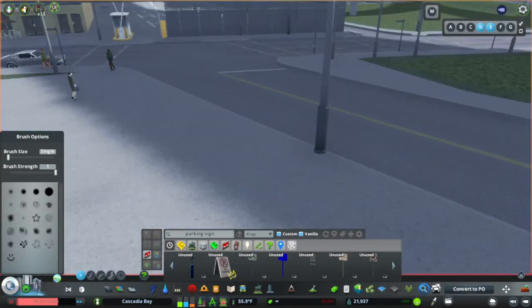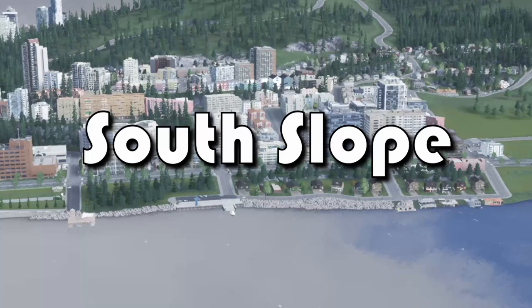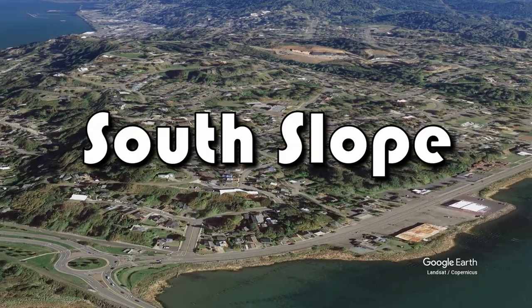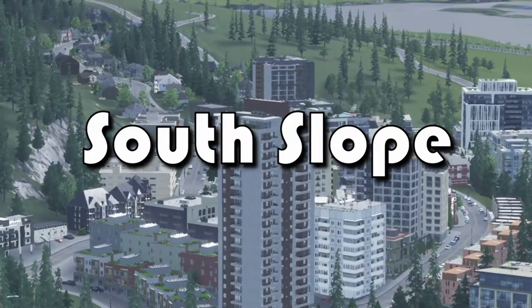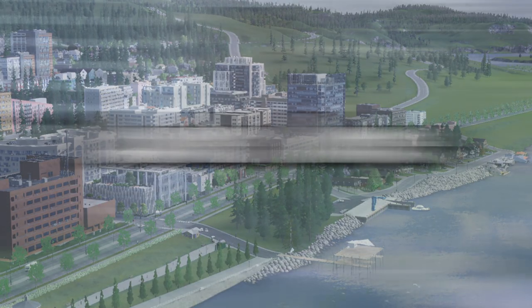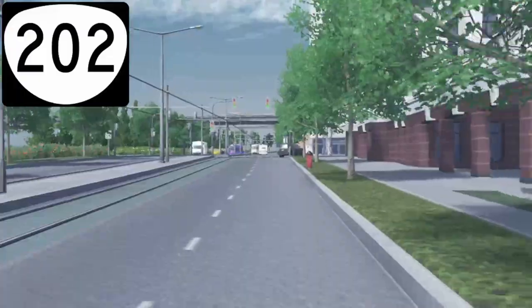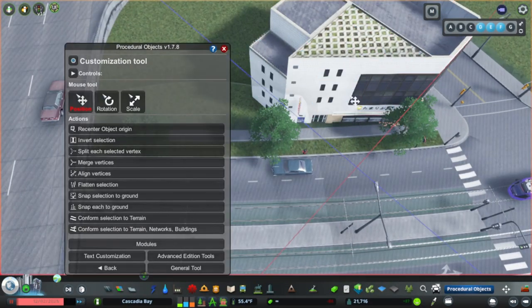It's time to start expanding the city outside of the main downtown core. The neighborhood on the other side of the US-101 freeway is called South Slope. It's named after the South Slope neighborhood in the real town of Astoria, Oregon, which the map is based on, but it's much higher density and mixed use. The main street of South Slope is called Olney Avenue, also known as State Route 202, and this road hugs the riverfront and will serve as the backbone for all forms of transportation across the southern side of the city.